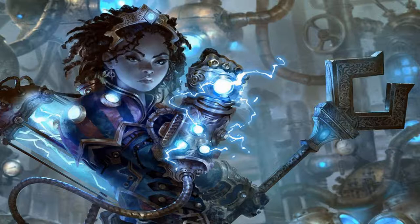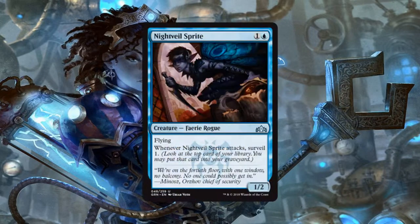Next we have Nightveil Sprite, a 1/2 Faerie Rogue for 1 generic and 1 blue mana that has flying, and whenever it attacks, we get to Surveil 1. A flying 1/2 for 2 is good — it's not great, but it's good. The fact that this one gets to Surveil every time it attacks moves this, in my opinion, up to the great scale. I love this card and I'll probably be running every single copy that I'm fortunate enough to pull.